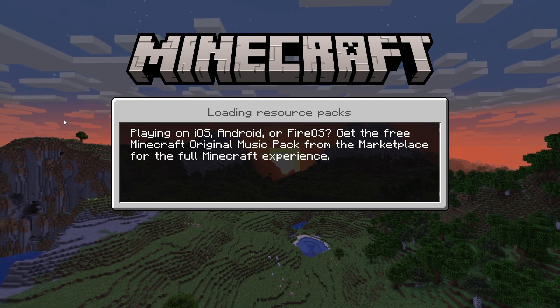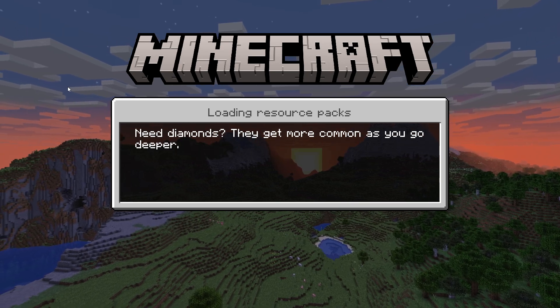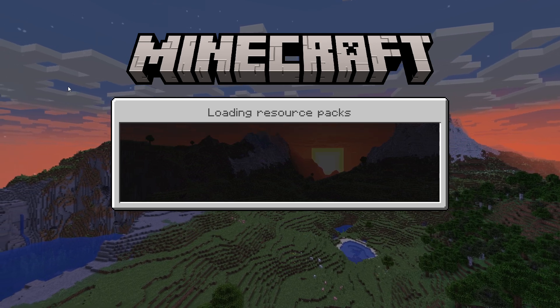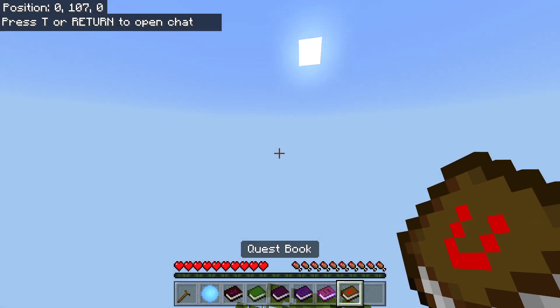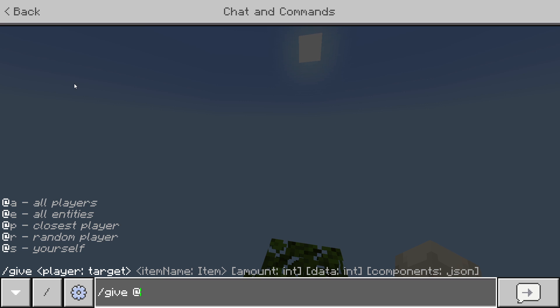The Quest Book add-on adds 42 new quests in all the same languages as the wiki book. What makes it different from the wiki book is it doesn't have as many things, but it goes more into detail about what you should do and what order you should do it in.